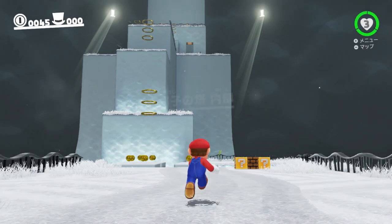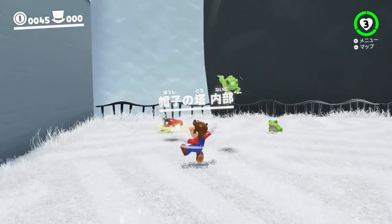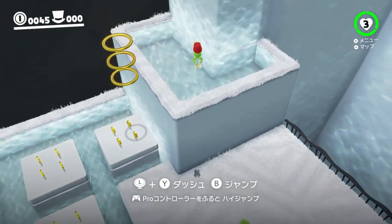In the next room, I like to start with the ground pound before rolling. Doing so will make your initial roll speed faster and lets you cross the water by skipping over it for the most part. Capture the frog and jump up the ledge.